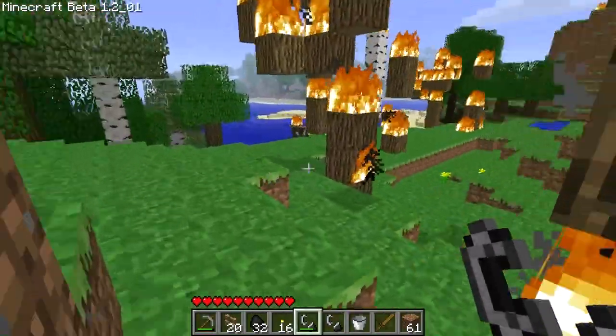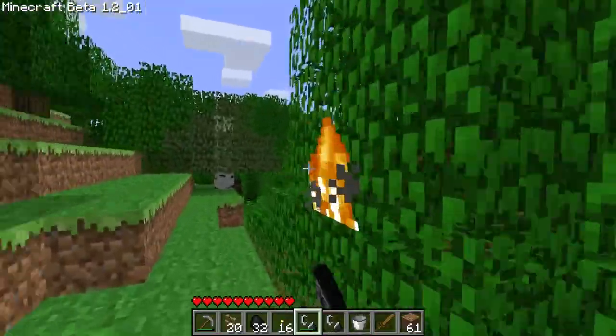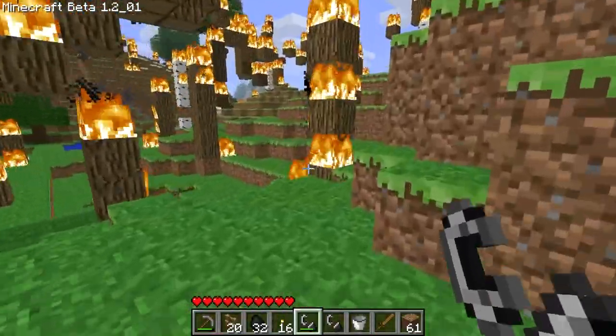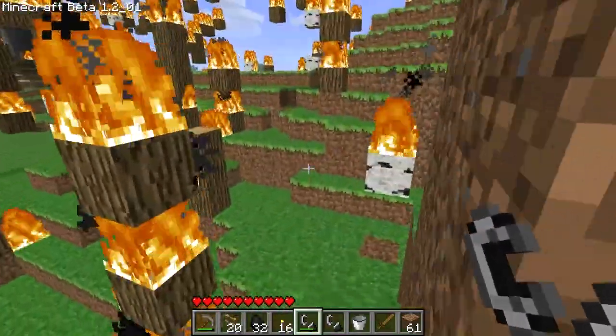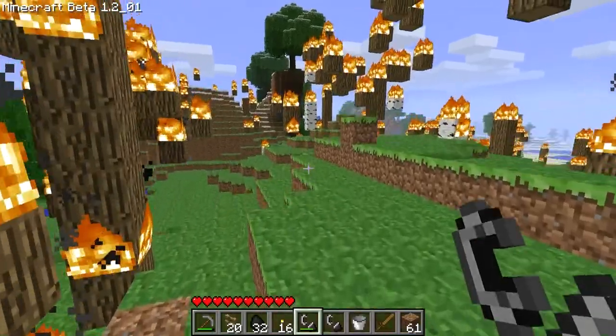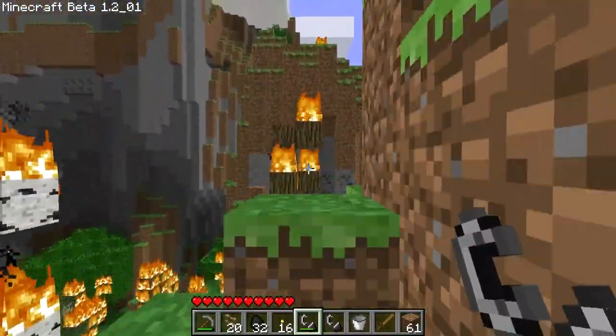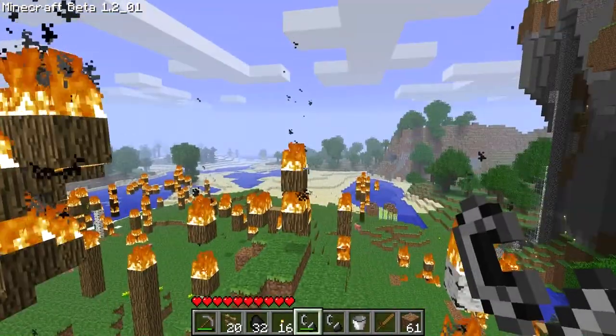Pigs didn't have noses back then either. And this is the point where none of the mob AI was good at all, so mobs would walk off cliffs randomly and all kinds of stuff like that. When it's like this, it's also really cool at night time because mobs won't spawn very often in this part, but it has a very eerie lighting style — smooth lighting didn't exist back in the update I'm in right now.